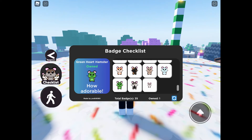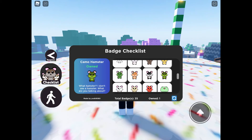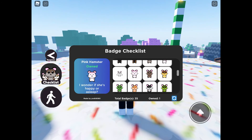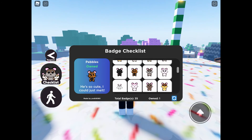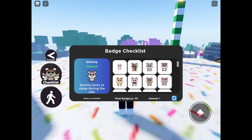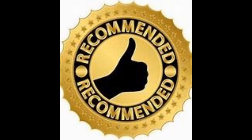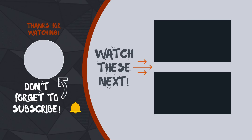Let's just double check. The checklist has a bug in it - there are 35 badges but it says I only own one. As you can see I actually own all of them now, so that's another bug - seems to be quite a common problem. But that's it, we've got all 35 now. Do give this one a blast if you have a bit of spare time for a quick and easy scavenger hunt - really good for the younger Roblox players. Thanks for watching, don't forget to like and subscribe, bye!